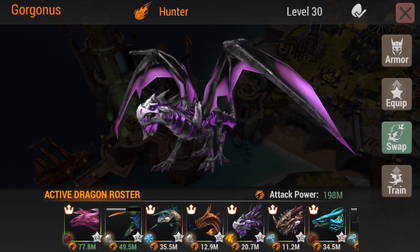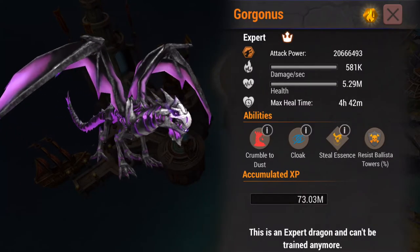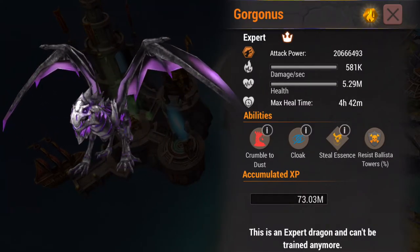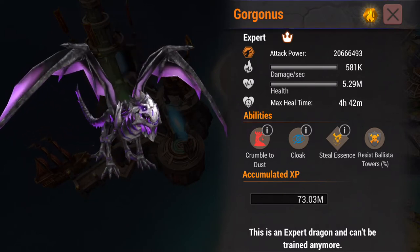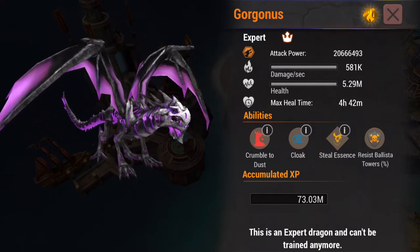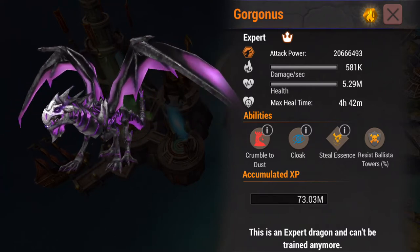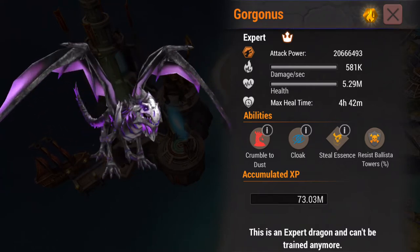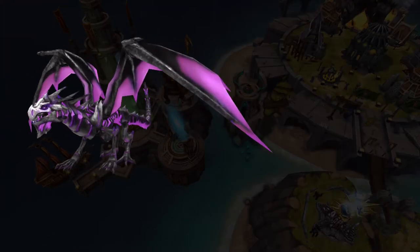In the Sapphire tier, I did pull out Gorgonus for us. Gorgonus is a Sapphire dragon that has Crumble to Dust, similar to Frostbiter. Cloak, Steel Essence, and then the Ballista Resist. So while I do like most of the spells this dragon has, I would definitely say Sekhem is the better Sapphire dragon — even with the spell set difference — just because of this Ballista Resist.